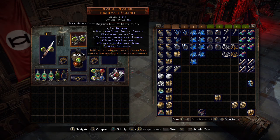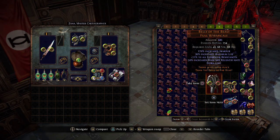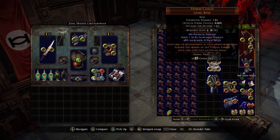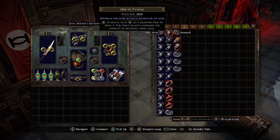Quite boring and monotonous, but they'll definitely build up your unique collection and get you a lot of alchemies for items you already have. We got that helmet which was nice, and then the Tabula Rasa, Death's Oath, and Belly of the Beast — which is worth quite a lot in Legion now as well — plus a few other one-chaos items.